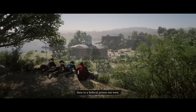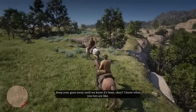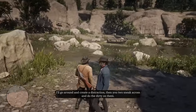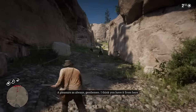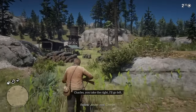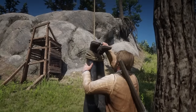I met up with Javier, Trelawney, and Charles because one of our gang members, Sean McGuire, got captured by the police. We found out they were transporting him fairly close to us, so we followed them until they stopped. After spotting Sean with binoculars, we decided Trelawney should distract them while me and Javier silently took them down. The plan worked for the first two guys, but then we got spotted, so we switched to plan B — shoot our way to Sean. After shooting through the rest of the mountain, we finally reached Sean and saved him.